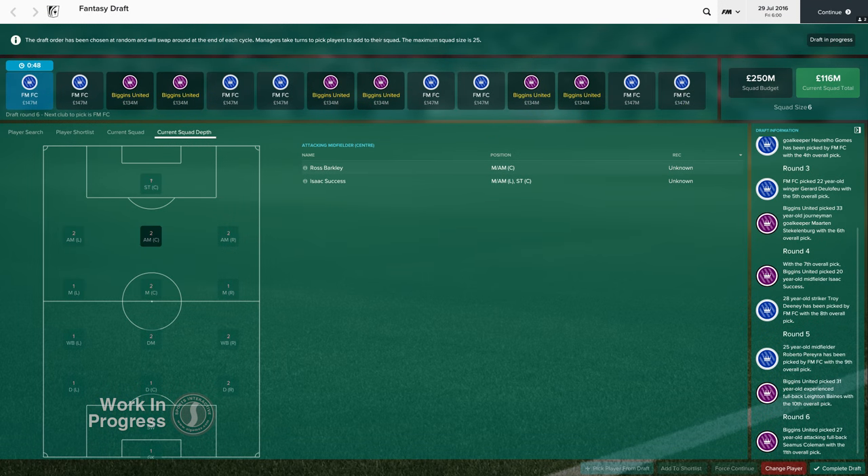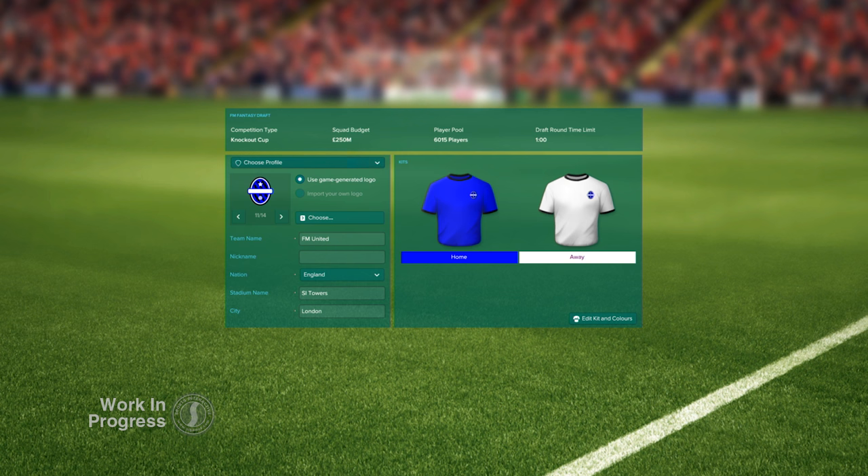There's also a new panel detailing the number of players that you have drafted in each position. Finally, you can now import and export your fantasy club and kit for use in every fantasy draft that you play, rather than having to type in the details each time you start a new fantasy draft game.